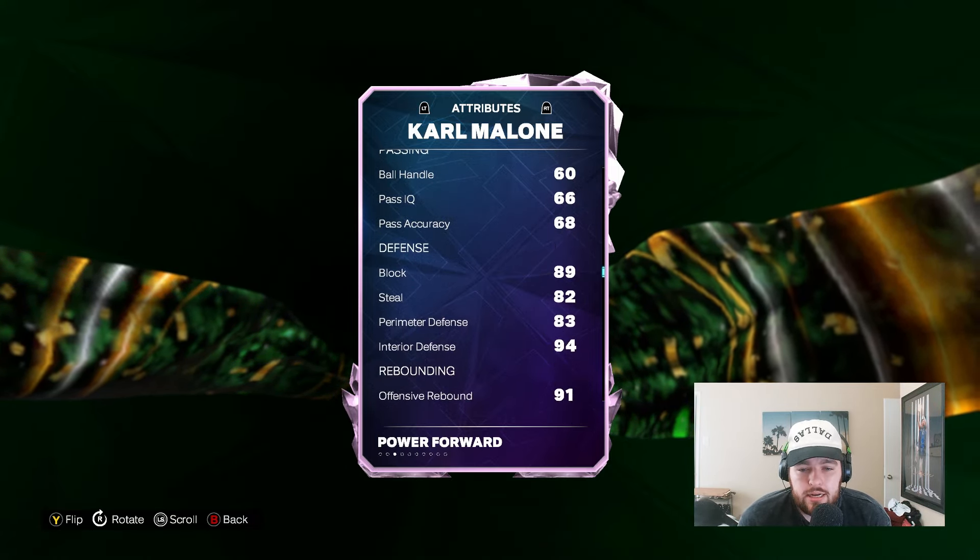Number eight is Chris Mullen. This card is not one I would have expected to be top 10 — I'll be totally honest. When I saw we were getting a Pink Diamond Chris Mullen, I was like, I'm sure it'll be good, but I wouldn't expect him to be insane. He's pretty insane. 99 on offense, 95 defense. His jumper is better this year — it's really nice, really smooth.